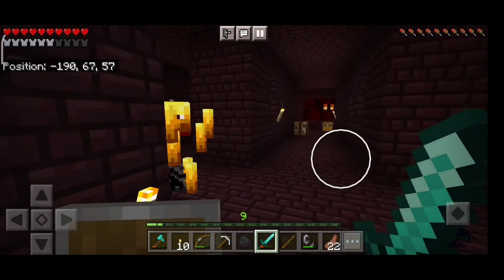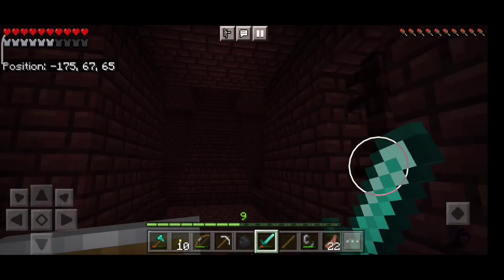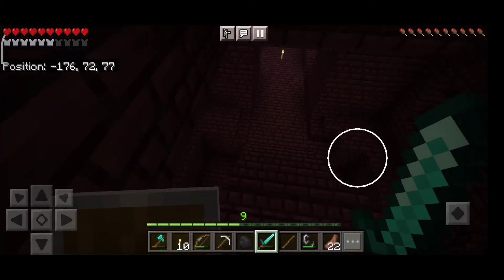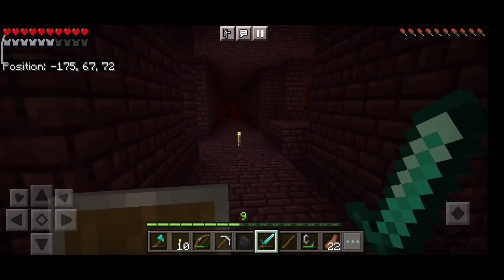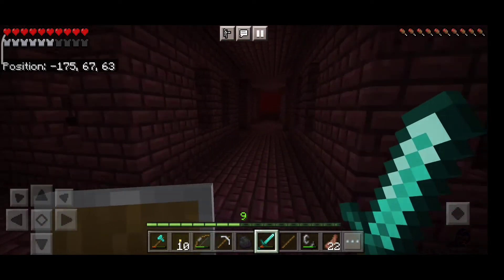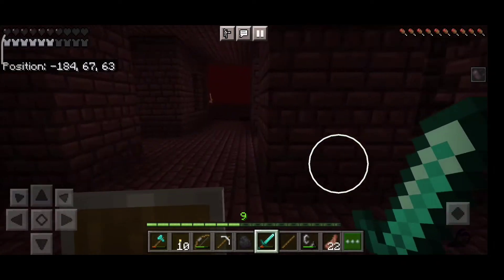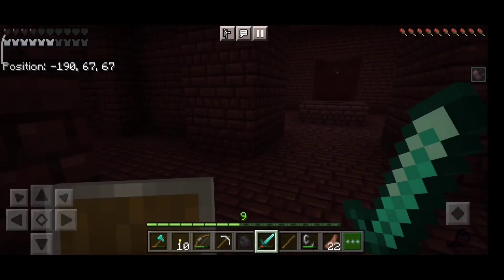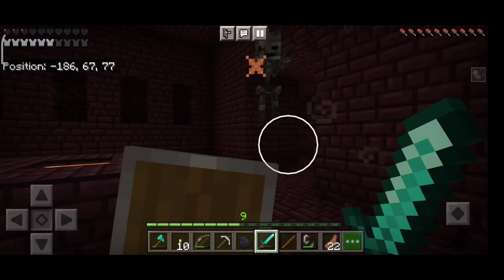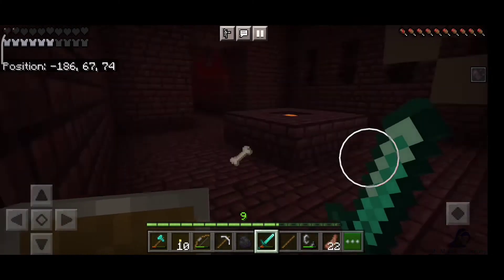Here you can see this fire spirit — it's just like the sling creature we get in caves; I don't know the name. I went up thinking maybe I could go higher, but there were two blazes and more in the air which I couldn't handle. Then a skeleton hit me, which I didn't even see coming.